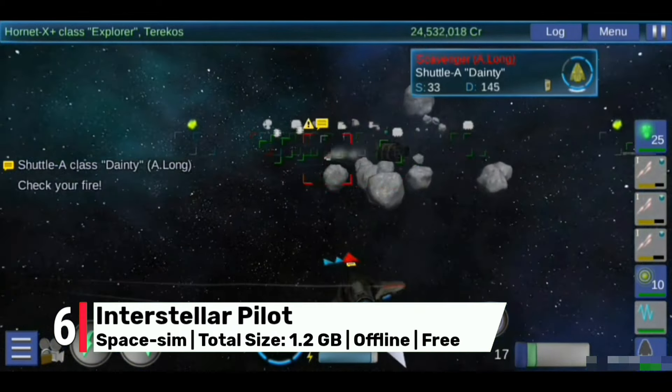Coming in at number 2 is Alien Isolation, a first-person survival horror game with a captivating and hostile world. Its linear design offers both forward progression and the ability to backtrack, providing a professional and immersive gaming experience.